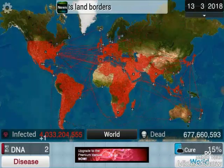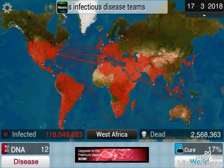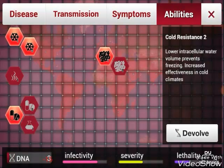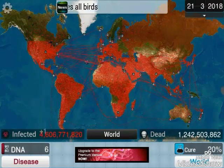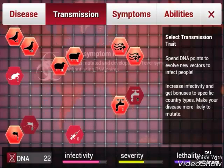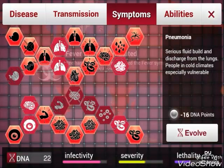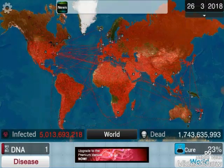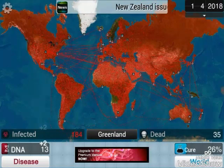Let's get that for now. Let's check West Africa. Let's get the cold resistance too. We'll probably get the bacterial shell for 11 DNA points. We should do the infectivity - let's get that up. Then we need our bacterial shell. The whole world is going red right now, except for Greenland and Iceland.